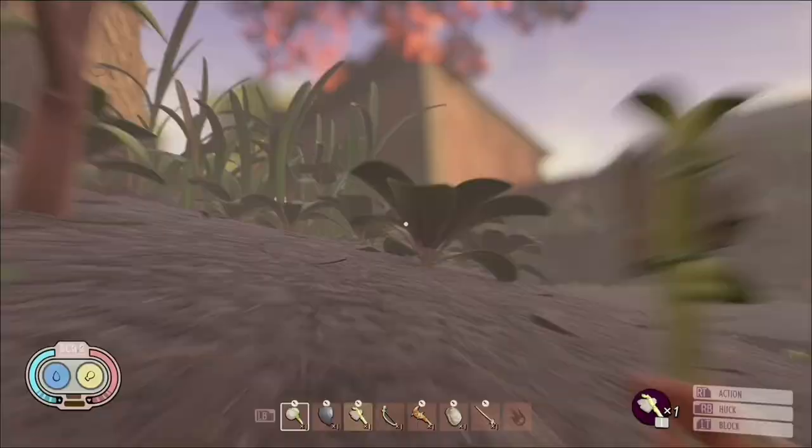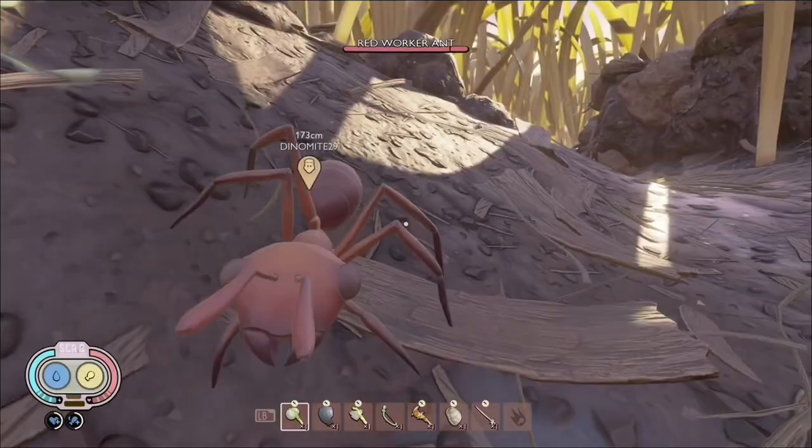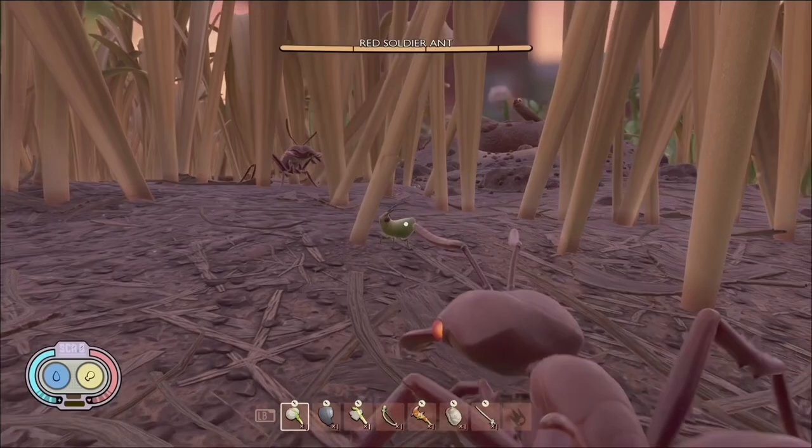Everyone knows how frustrating it can be to deal with enemies using Tier 1 weapons. So here's a simple and fun trick you can use for easy farming. Meet the red ants. Everyone knows red worker ants are docile unless provoked. Red soldier ants, on the other hand, will attack anything in sight, including other bugs, spiders, and even harmless aphids. And when the soldier ants attack, all the ants attack.